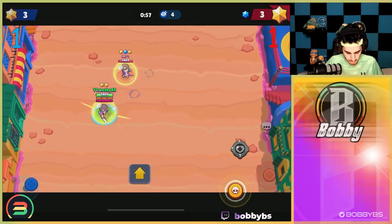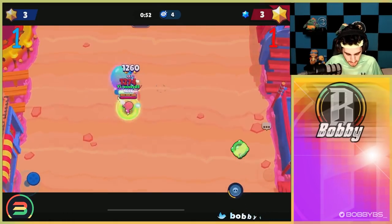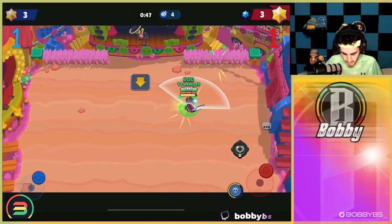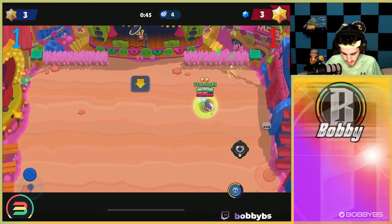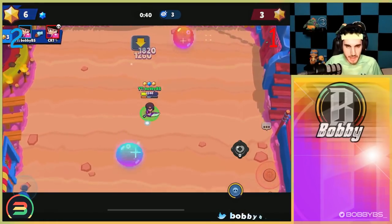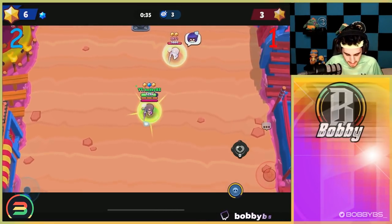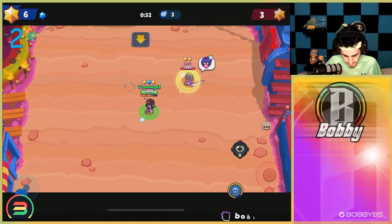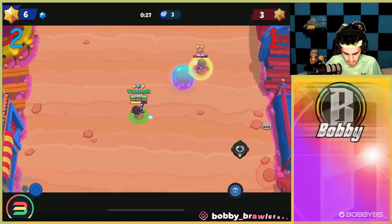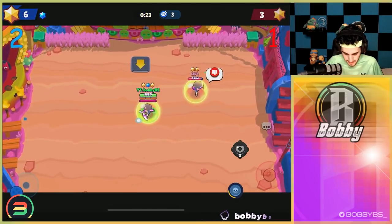Gonna go for the knockback — not gonna be able to get it. Gonna try and go closer and move him towards his side of the map. We got our gadget out so we need to be aggro here. Trying to waste his knockback — there we go, we got one shot on him. Should be able to get that one — there we go, 2-1 for us. He could play a little bit passive, but I want another kill. Gonna try and cancel his regen — he doesn't like that very much apparently.